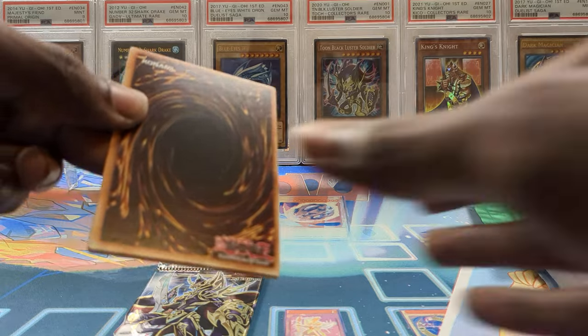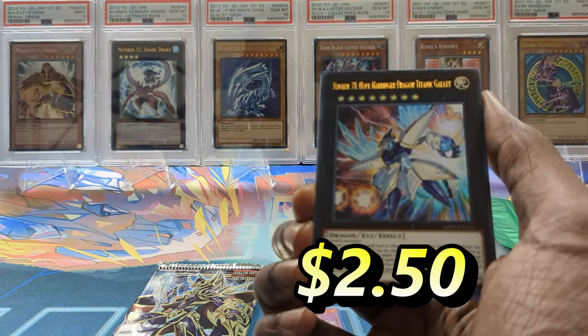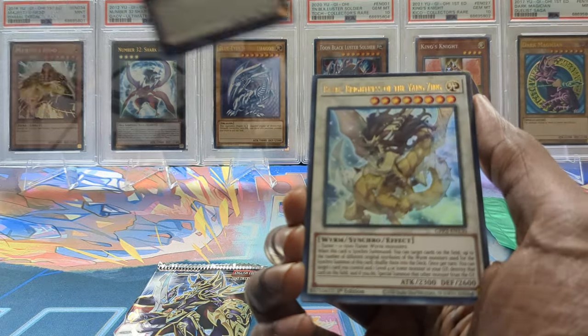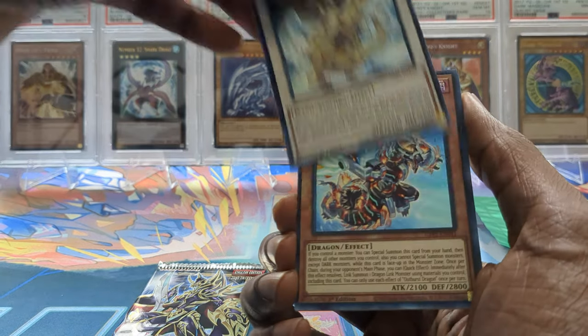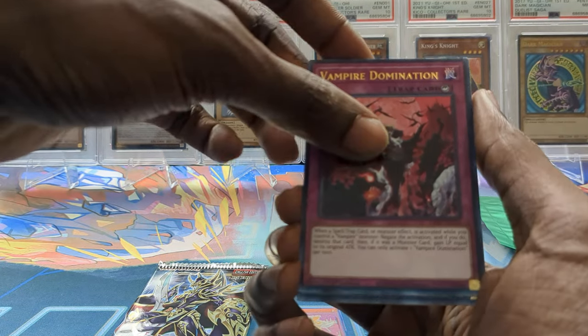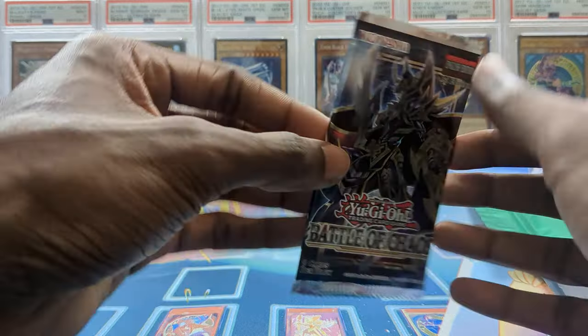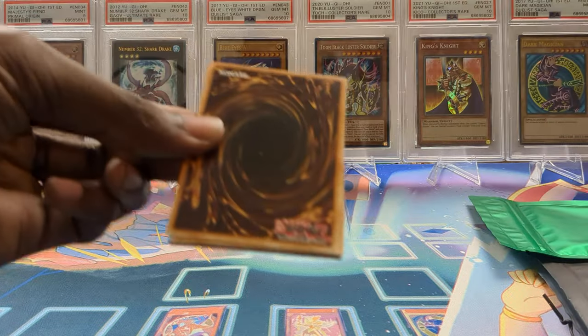We got Number 38 — that's an insane exceed! We got Backup too, also pretty good. We got Outburst Dragon as a super, Vampire Domination, and Flute of Summoning Kuriboh. Going into Battle of Chaos — can we pull Dark Magician? That would be pretty crazy, or a Starlight Ray.